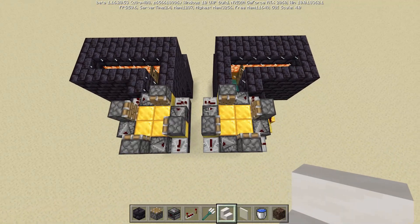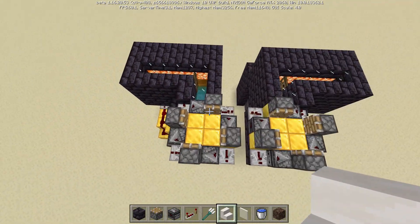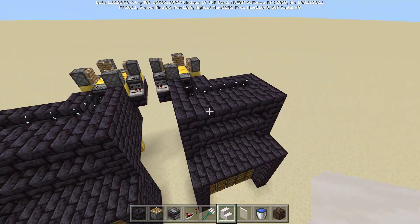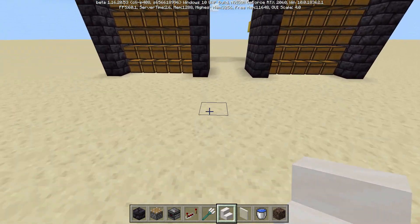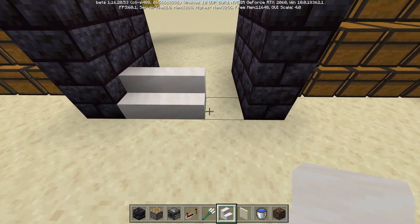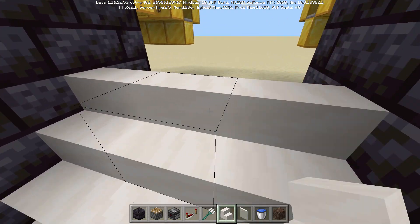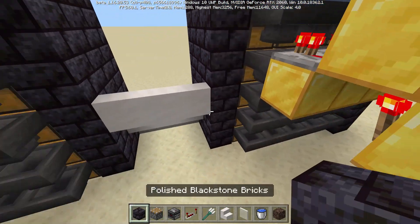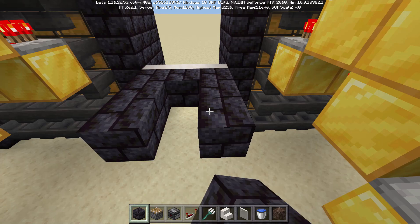Now with both of the redstones for the trident killers installed, we should have something looking quite like this. And now I think it's only fair that we go ahead and actually connect the bottom half to the top half. The way that we're going to do that is with some stairs right here — three layers of stairs going up.